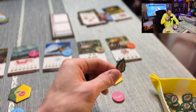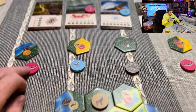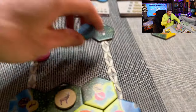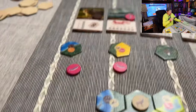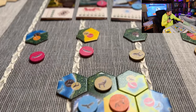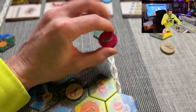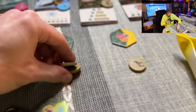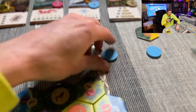Pine cones are also worth one point each at the end of the game, so it may be worth holding onto them. Alternatively, you can spend a pine cone to replace discs in the display - you choose to replace one, two, three, or all four. If there are ever three of the same animal showing in the display, as a free action you can set those aside and replace them with new discs from the bag.